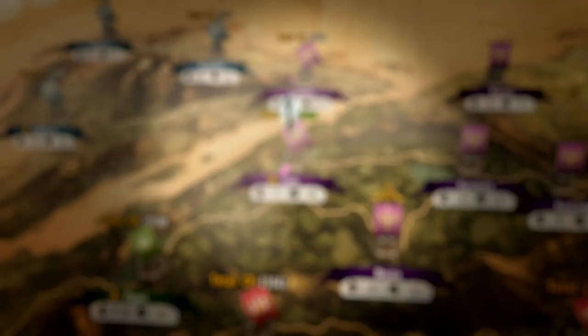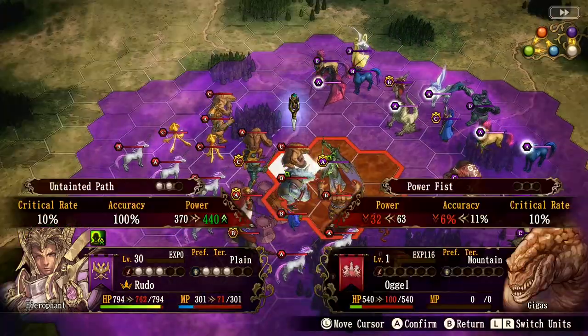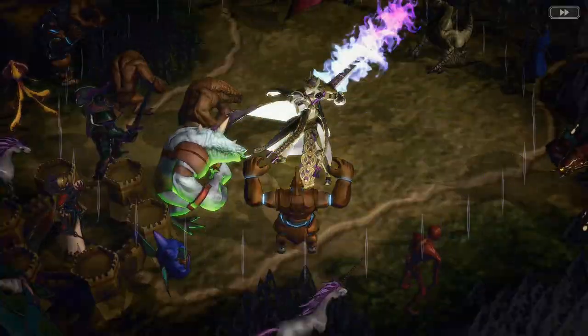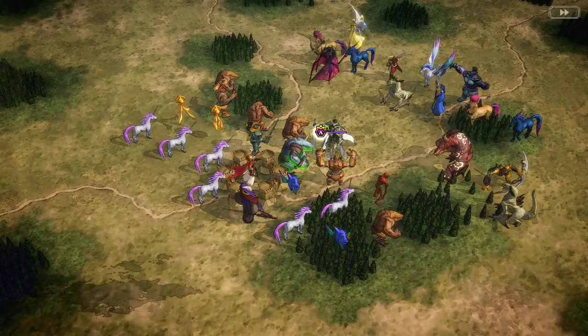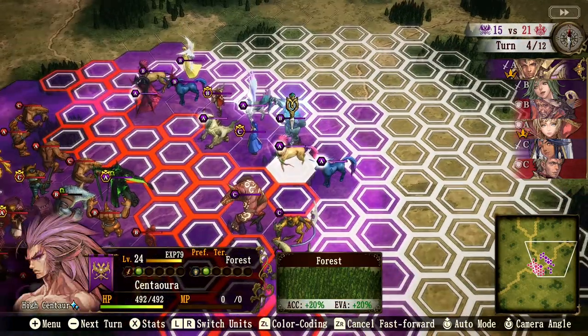The second phase is the Attacking Mode. These are the hex-based battles that play out over 41 different bases across the continent. Each battle consists of up to three attackers, three defenders, and each country's knights can bring up to six monsters with them.